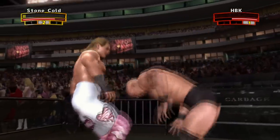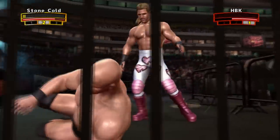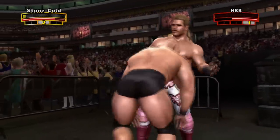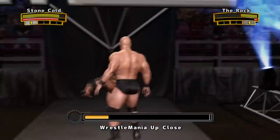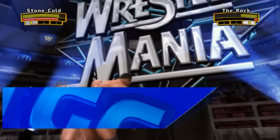For example, Legends of WrestleMania is the only game that features an interactive drum kit in the Shawn Michaels vs. Stone Cold match — in the WWE 2K version, this moment was completely skipped. Also in the Rock vs. Austin WrestleMania 15 match, you can interact with the stage, which again happened in that match, and was not possible to do in the other takes of this match in WWE 2K.